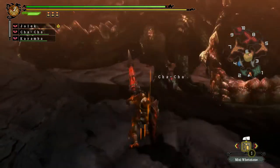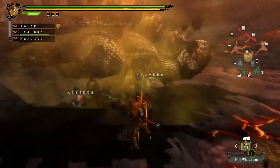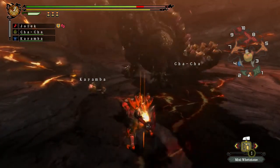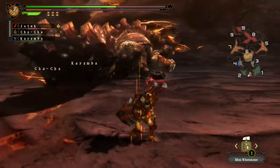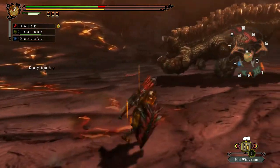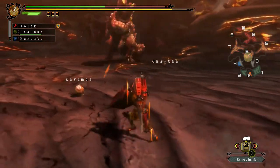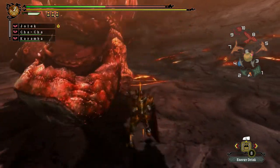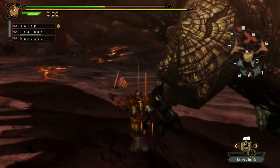The kill should be relatively fast compared to most of the other quests — at least that's what I'm expecting. There's a dead Barnabra; might just carve it for the extra wings. I thought I blocked that — might have not. I don't want to carve that Barnabra, it's probably going to despawn soon. There's the Barnabra gone. I'm going to take an energy drink to top off my stamina. You no longer bounce once that chain is broken, so it does soften it once it's broken.